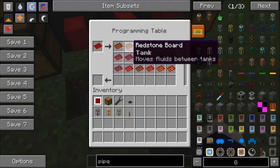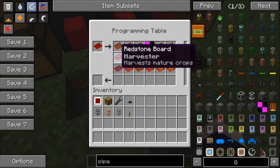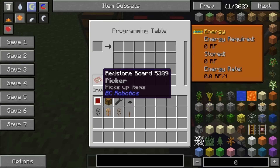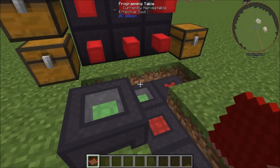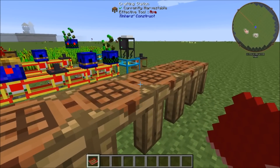In this case, with the programming table, we can choose exactly what we want. In this case we want the picker. Now like I said, in older versions of Buildcraft it was random, which I felt was a placeholder, and I'm glad I was right, because that would have been a pain to have to make several boards just to find the one you're looking for.